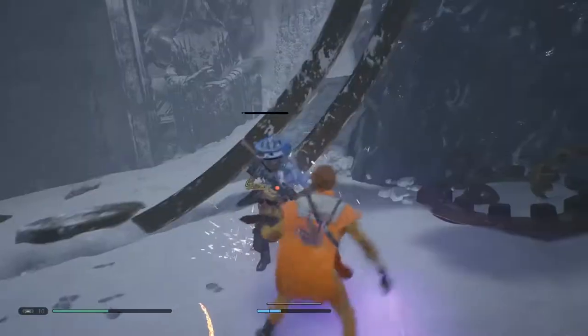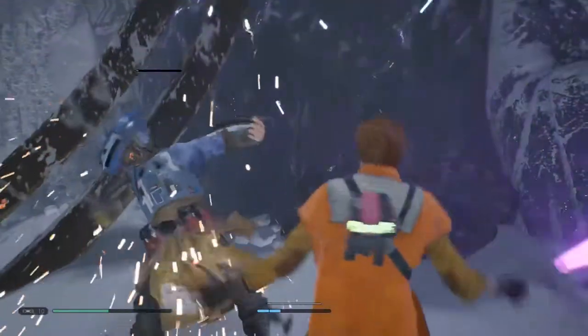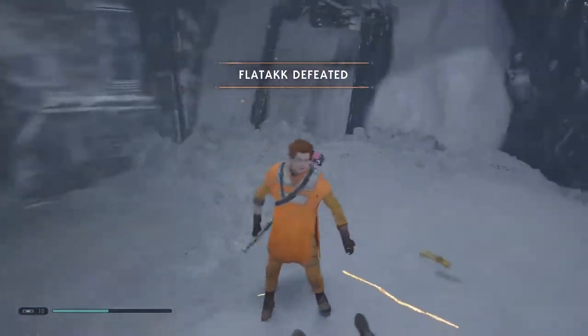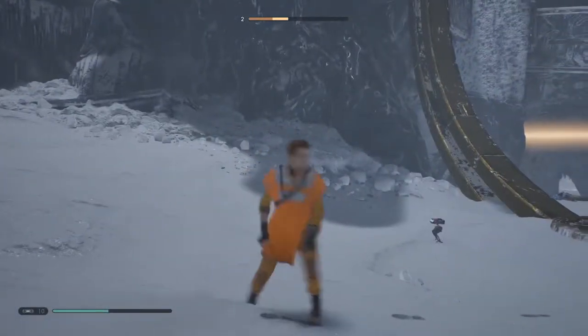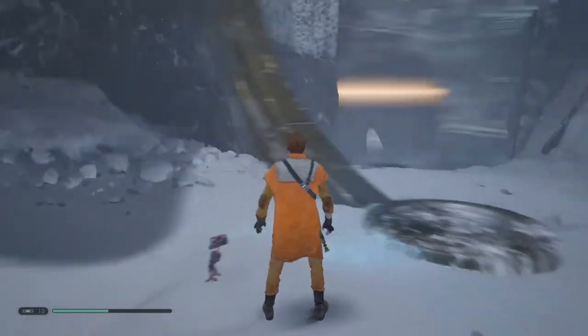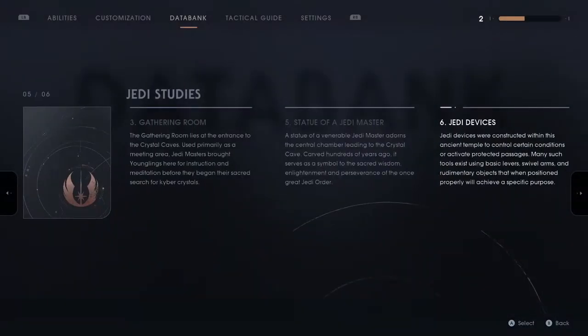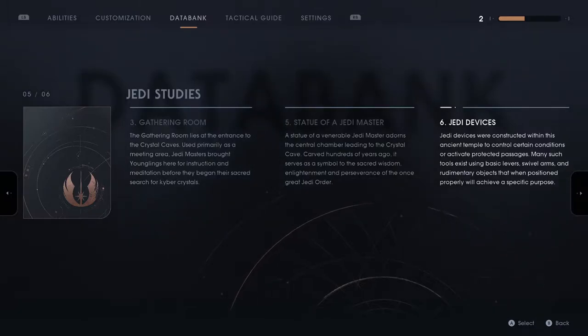Get out of the way. He's got a robot arm and a real arm — in classic Star Wars fashion, took his arms. We missed some stuff — Jedi devices! Jedi devices were constructed within this ancient temple to control certain conditions or activate protected passages. Many such tools exist using basic levers, swivel arms and rudimentary objects that, when positioned properly, will achieve a specific purpose. That's a lot of words to just say — hey, pull the lever, stuff happens.